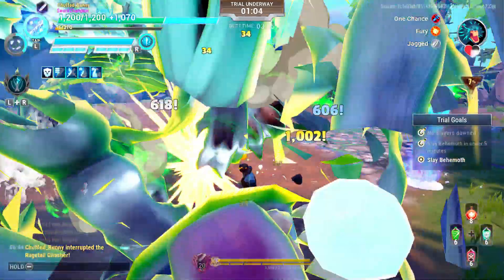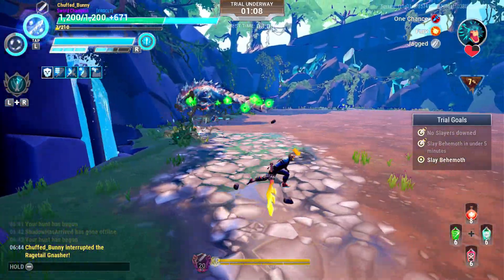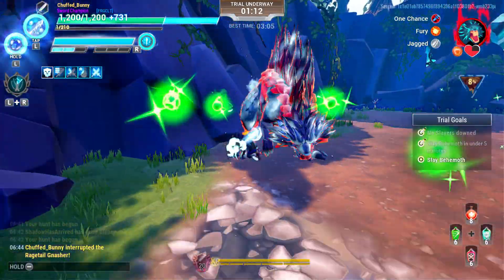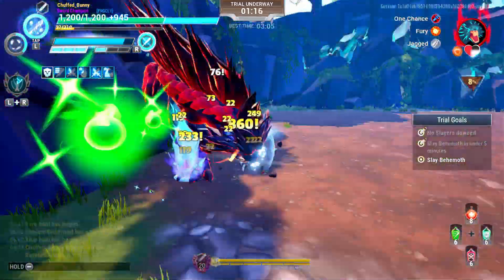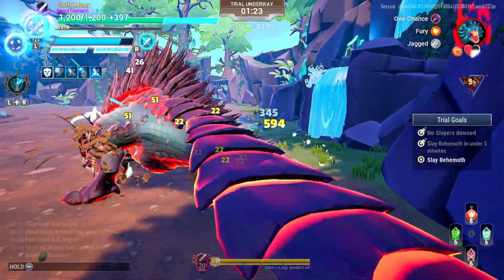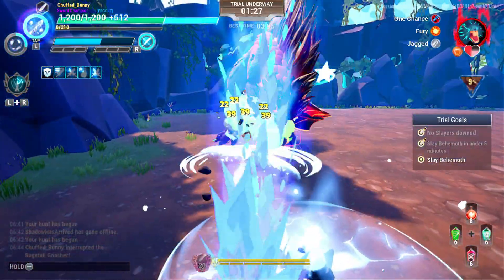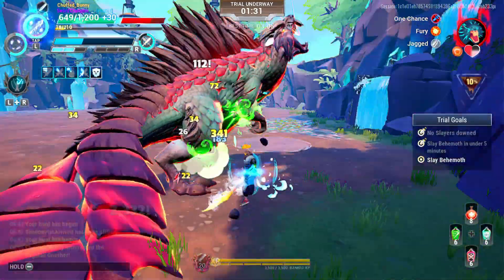During enrage, the Nasher's stomp can knock you flat — make sure to parry those attacks, or roll through or away from them if not. When doing a tail slam attack, you can parry it if your special is active, or dodge it if not.